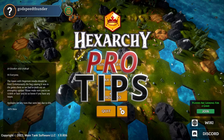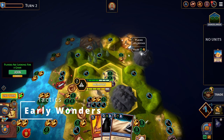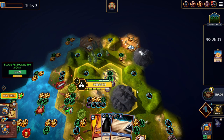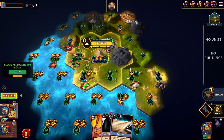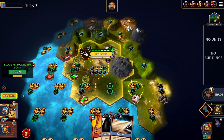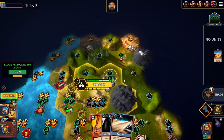Welcome, this is Hexarchy and here are my pro tips. Early game wonders are incredibly powerful, especially ones like the Pyramids, the Hanging Gardens, and the Statue of Zeus. I've built the Pyramids on turn two, and what this does is collect all special land resources within two hexes, even ones outside your border. This one item is collecting six different special resources every single turn. To do the equivalent without wonders, you'd need three mines and three pastures, which would take probably 10 or 15 turns.